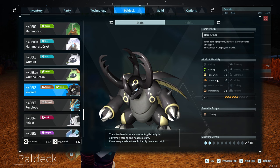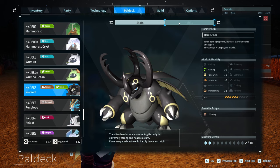There is also a little bit of planting and handiwork on War Sect. However, if you want to catch War Sect in the wild, you would have to go to the Wildlife Sanctuary on the left-hand side of the map.